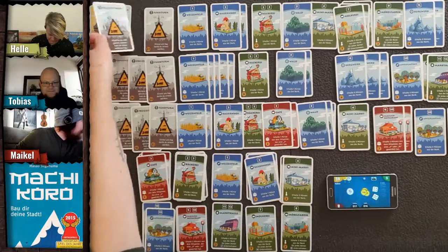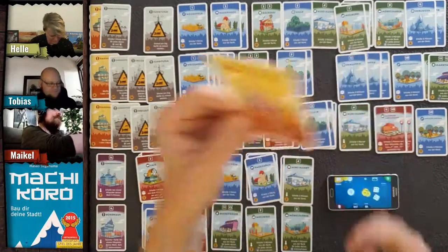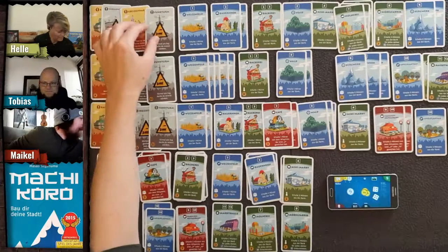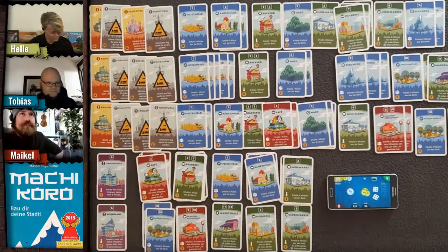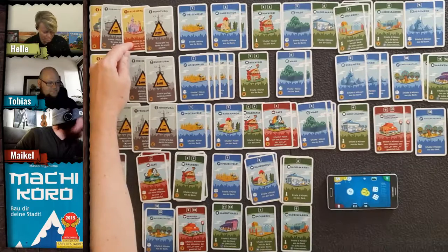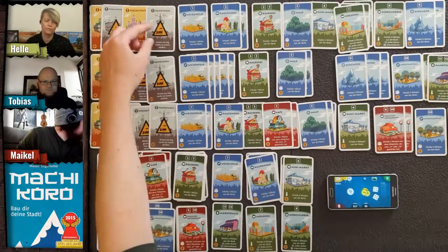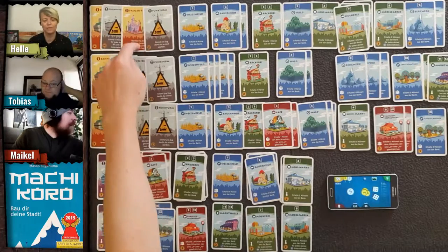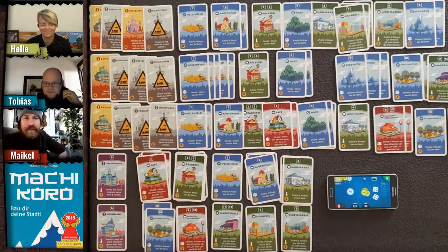The amusement park — Freizeitpark — gives you another turn if you roll doubles. The radio tower lets you reroll the dice once if you're unhappy with your result. These are two different special buildings with different effects.